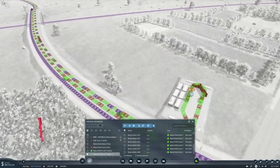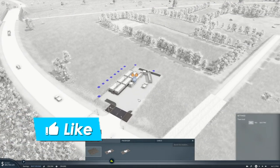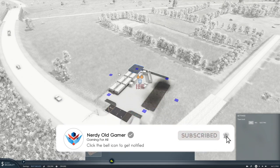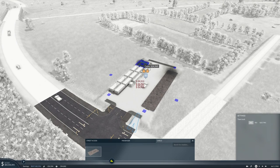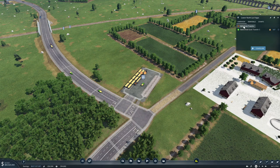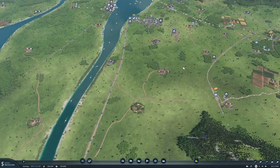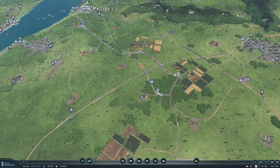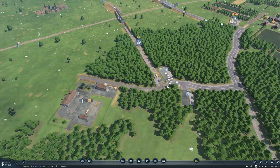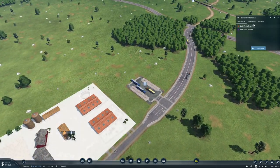Let's go ahead and configure this as well — configure and cargo. Let's extend it a bit as well. Okay, so let's see terminals. This one will go to terminal two, and over here, we have our two stops — this will go to terminal two as well.